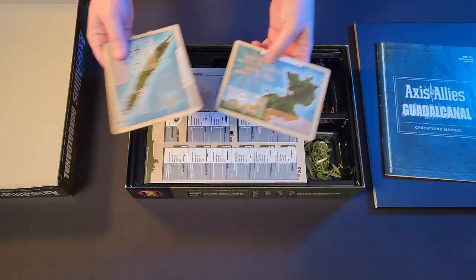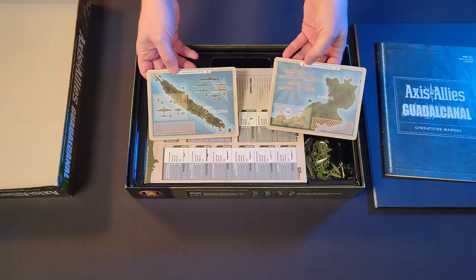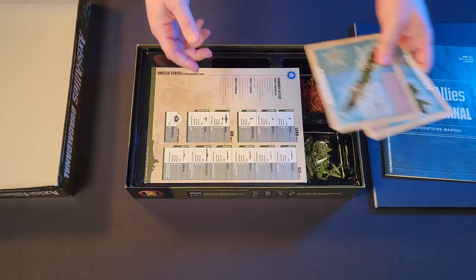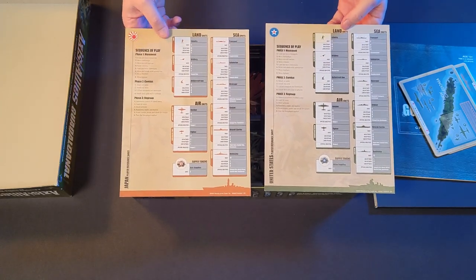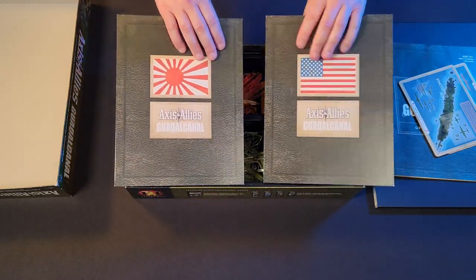These two pieces are actually part of the map itself — you can see they've got flags on the back. Obviously this is Japan, this is the US Navy, and these will go on the map. We've also got two reference cards, one for each power — obviously the United States and Japan — and then just the flags on the back.